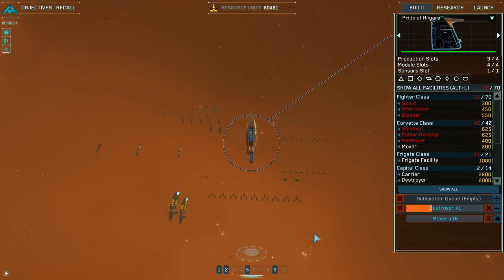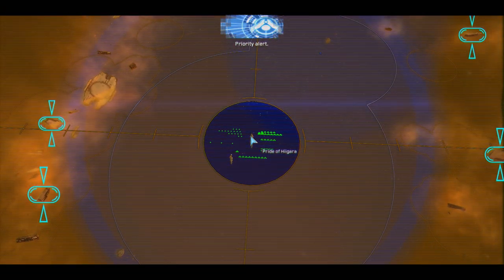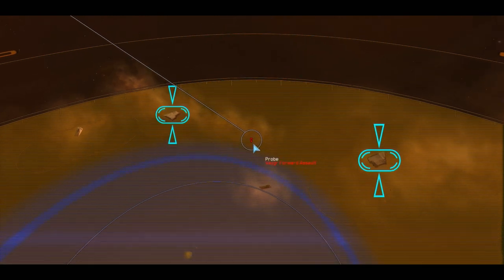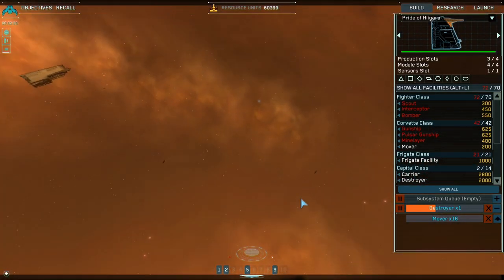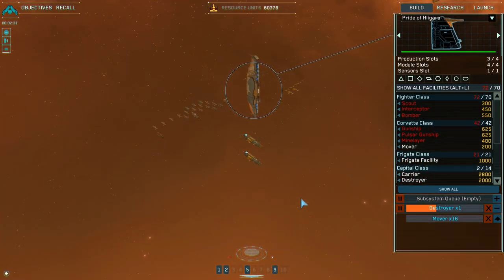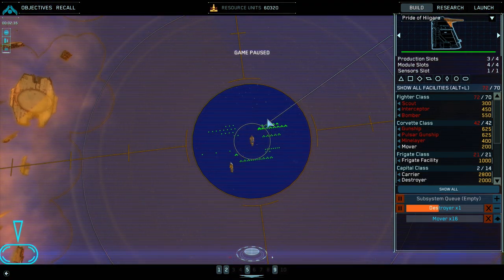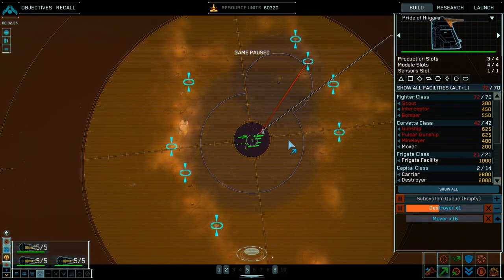I really think the home button should focus on the mothership first. Priority alert — a Vaguer long-range probe has been activated. It must be destroyed before it can relay our position to the enemy. Please don't focus on that. I'm going to pause and just send three units after it.